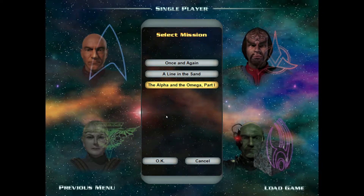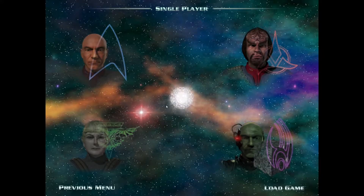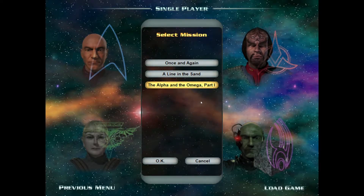Hello everybody and welcome back to Star Trek Armada. We are now in the third part, and it's in two parts: The Alpha and the Omega, Part 1. This is part of the central Omega particle set of missions. Worf has fallen asleep — that's a thing now. So let's go straight into it: The Alpha and the Omega, Part 1.